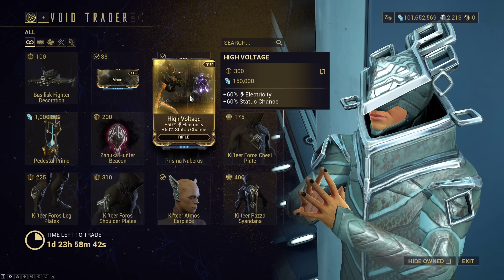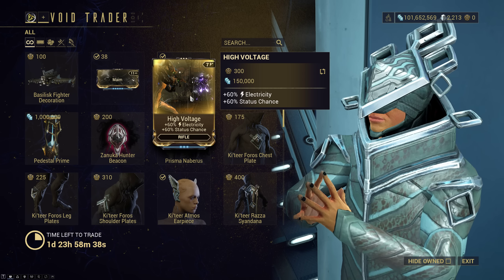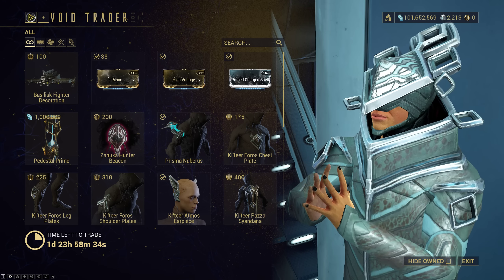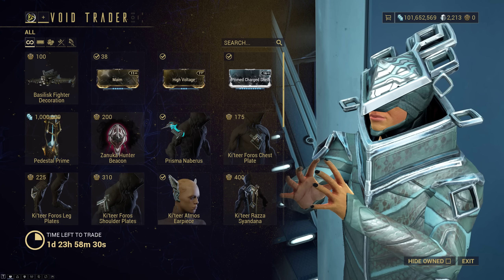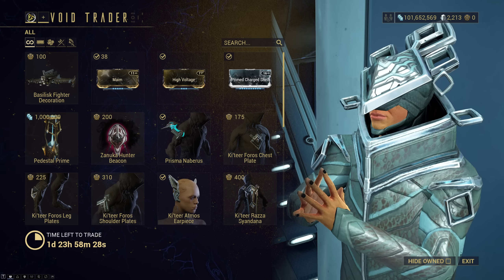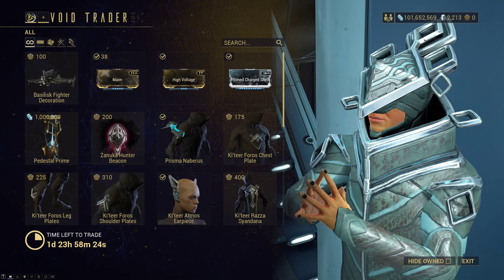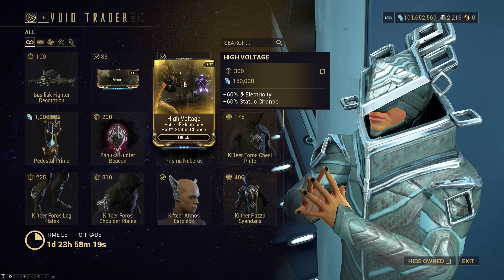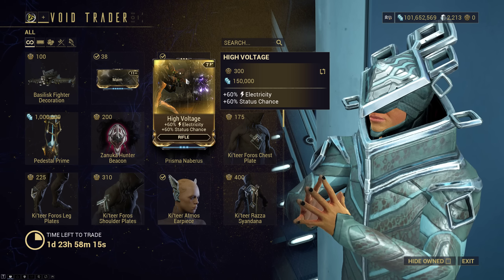High Voltage — this is the Rifle one. Let me check real quick... High Voltage: Baro Ki'Teer only, and Hive Sabotage. So you can get this from Hive Sabotage. Therefore, you do not need to buy this if you're willing to farm it that way.